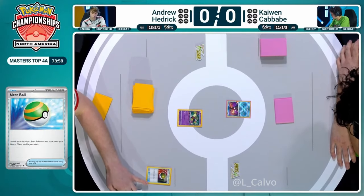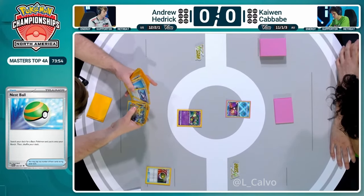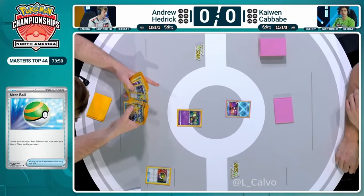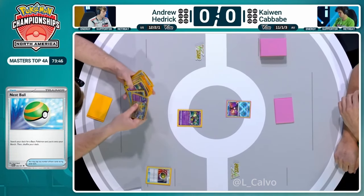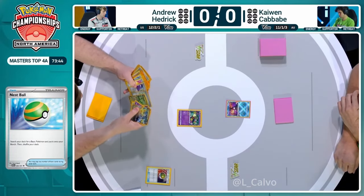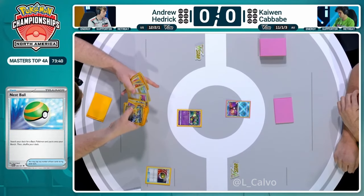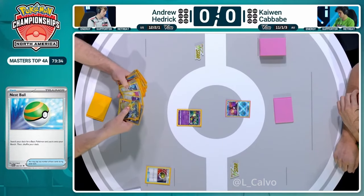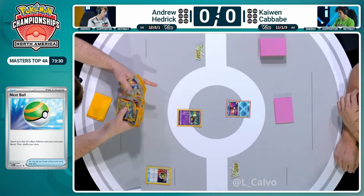Two Colress's Experiments are in the prize cards - that's the bread and butter of this deck. It allows you to get those cards into the Lost Zone and into your hand, advancing the rest of your plays for the late game and trying to move fast through this and gain resources. But there won't be any beakers being filled up just yet. We'll have to see what the rest of this beginning hand looks like for Andrew Hedrick.